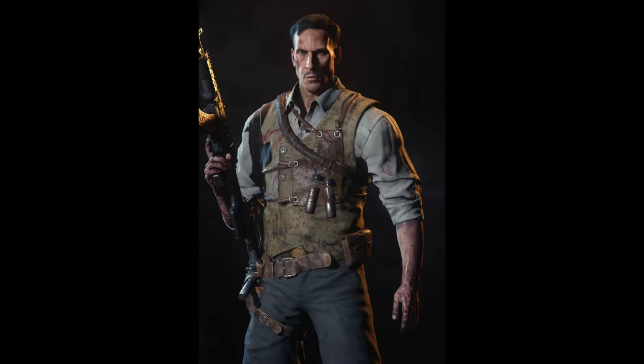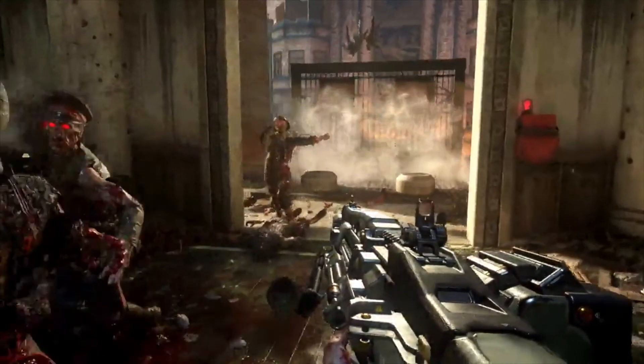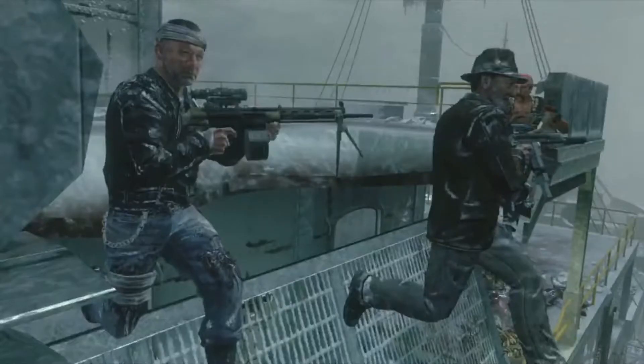Next up we have this large trample steam type thing, and I think this may be slightly similar to the flinger from Call of the Dead because it does fling the zombies away. I don't know if you're able to use it yourself, but the trample steam also did that — it's like a large version of that.